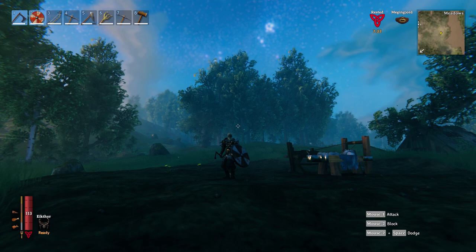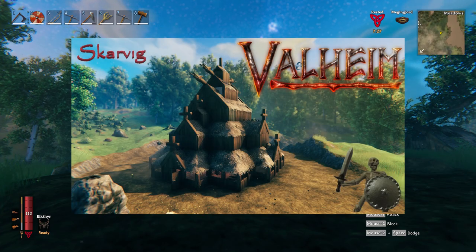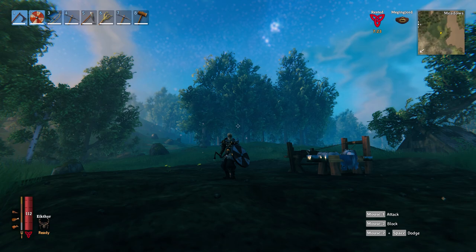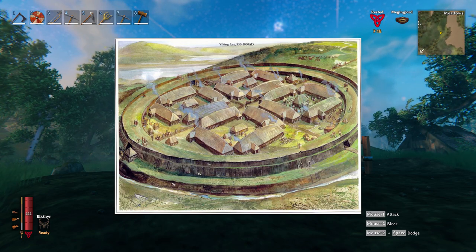G'day and welcome to Valheim. I'm going to make myself an addition to my building. In a previous video I basically did a stave church as a build, and in this particular one I'm going to do a Trellborg, which seems to be a ring-shaped village with a palisade that was used in the past.